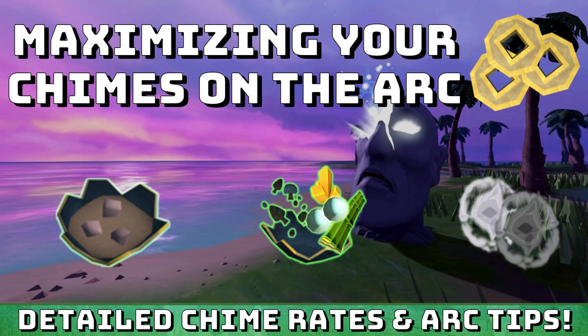I will also put some timestamps in the description so if you only want to know about the high tier resources, the low tier resources, or what upgrades to get first to efficiently maximize your chimes, that will all be in the description. So if you wanted to skip to a specific part, go ahead and click one of the times in the description.